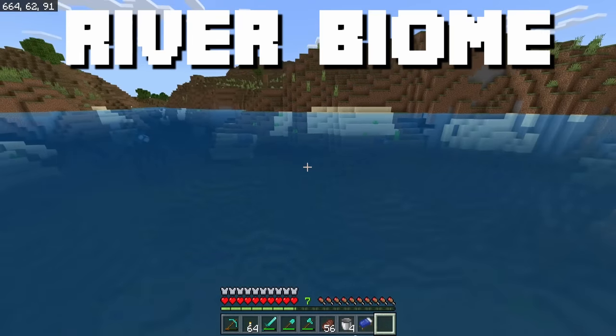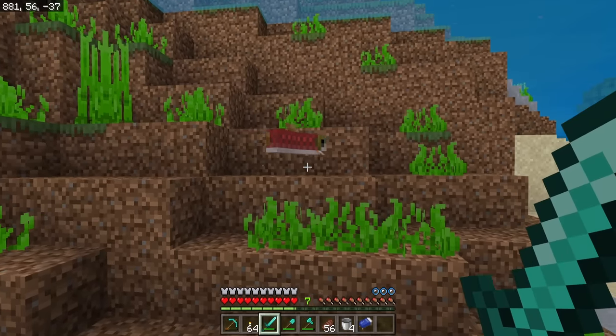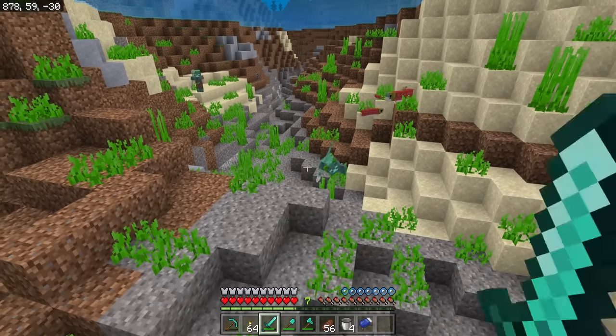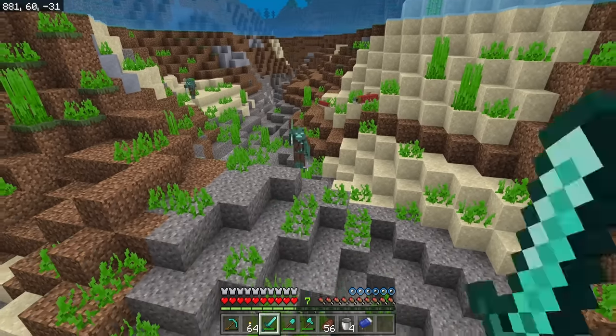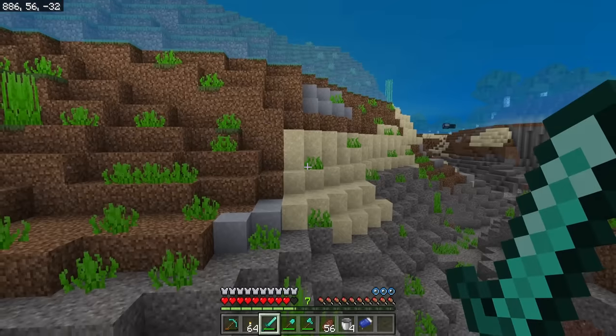This is a river biome. In river biomes you will find squid and you will find salmon swimming around. You'll also find these guys — that's not a fish, and you kind of want to steer clear of them until you have a little bit more protection. Some of these guys, the drowned, have tridents and they hurt.